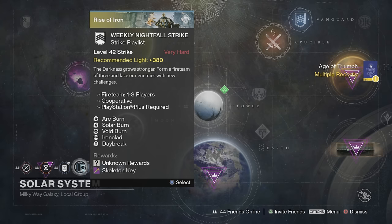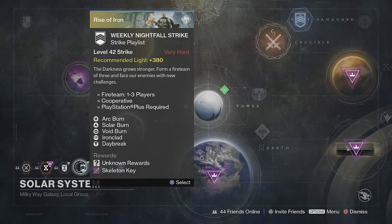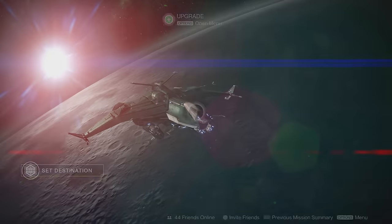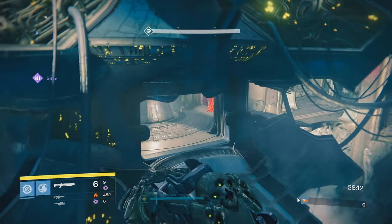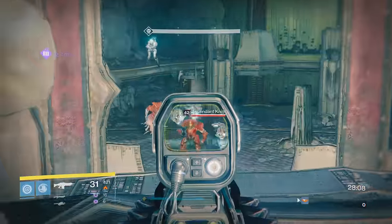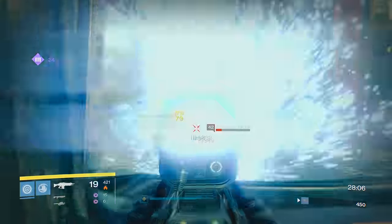But a much easier and faster way to do this is simply to load up this week's Nightfall. The Nightfall this week is Taniks, the Shadow Thief — the new SIVA variant of him. And as you make your way through the strike, there are two Ogres in the very beginning that seem to have a very high drop rate for the Husk of the Pit.